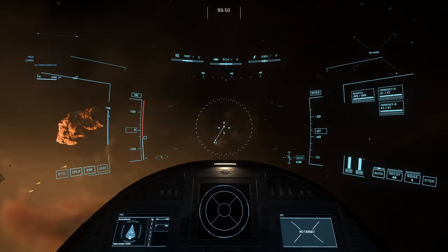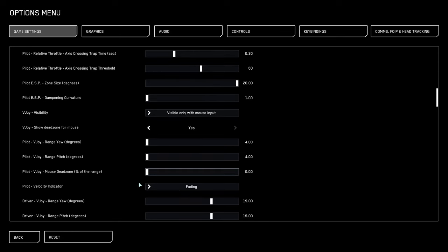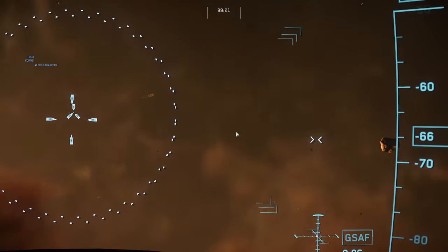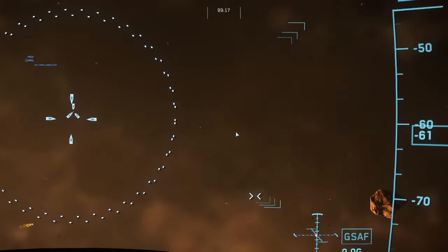Pilot V-joy mouse dead zone 0. Pilot velocity indicator always on. Those chevrons right there — that's your TVI. You always want to have that on so you can see where you're going. It's very helpful.